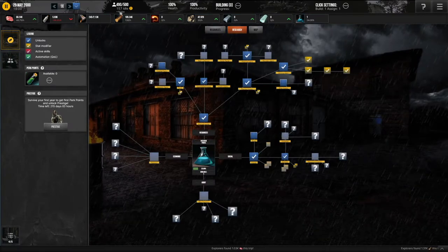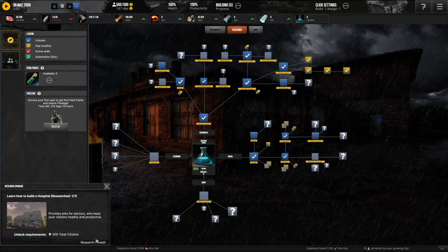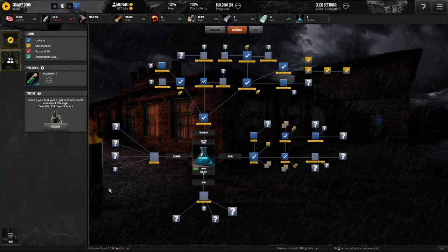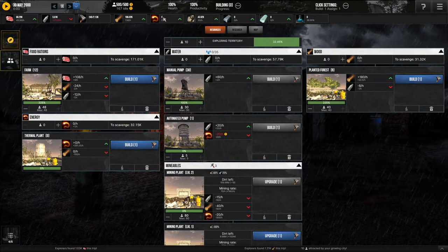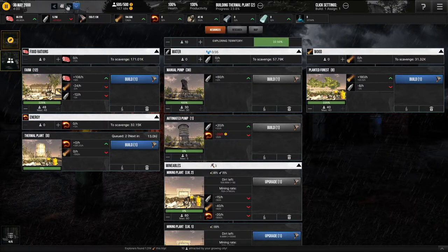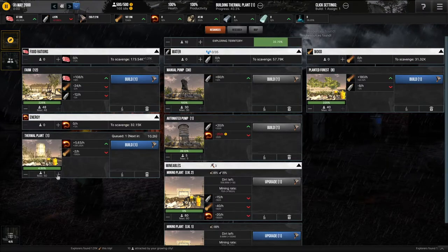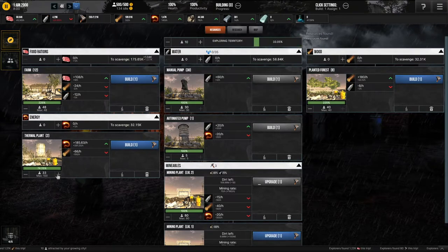And then research this. But now I'm stuck. How do I get this? Oh, it's this thermoplant! I need to build many of these. It uses a lot of wood, but I have a lot of wood right now, so using this is crucial if I want to avert my water crisis.